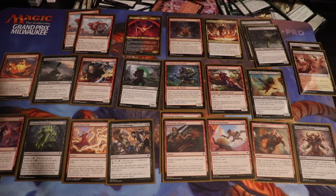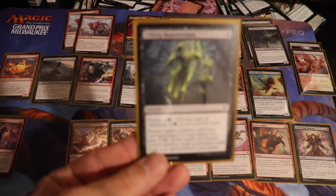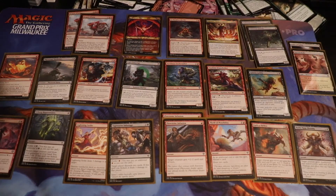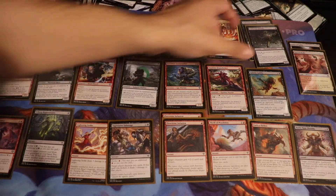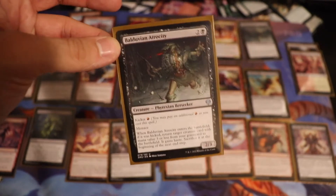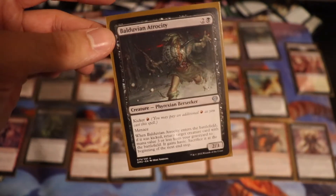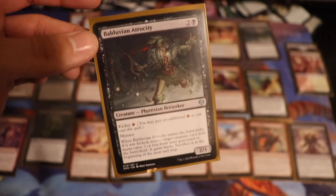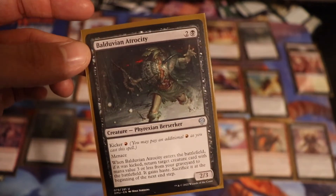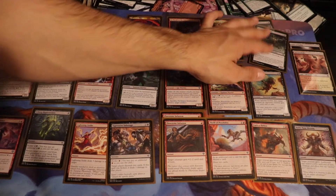We also had a pretty good amount of graveyard interaction. Some of those graveyard interaction combos included Urborg Repossession, which was able to pick the Dragon Whelp back up out of the graveyard. The one other thing was Balduvian Atrocity, but that only applied to 3-drops. That was still helpful for sending my creatures in for aggression, and being able to know I'm going to get them back out for another attack with Balduvian Atrocity.